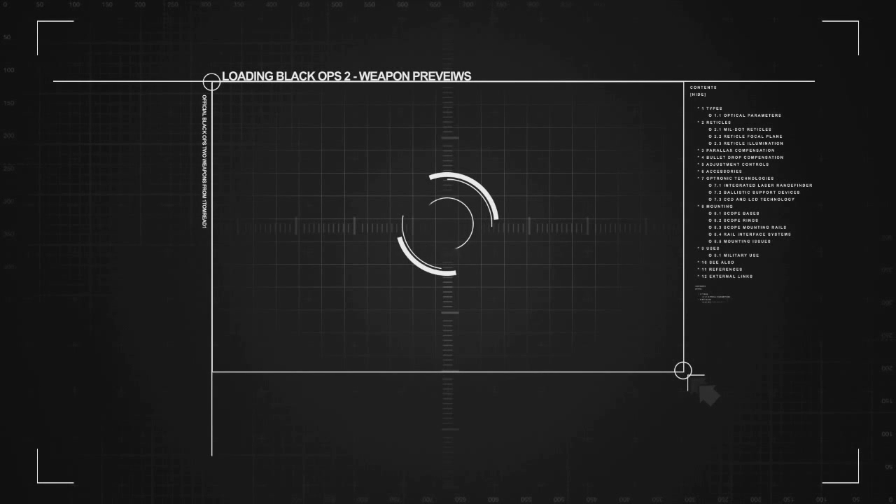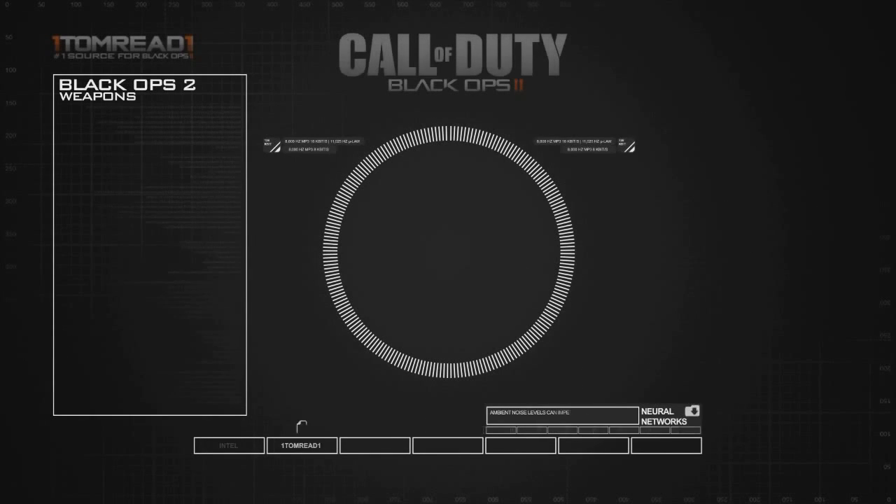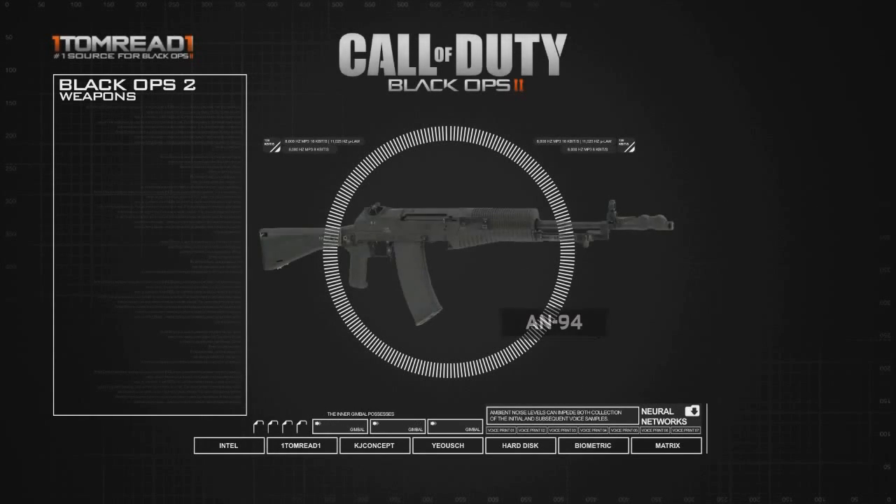Hey, what's going on guys, it's Tom here back today with another video. Back with the series that I started the other day — the other day I covered the XM8 as a Black Ops 2 weapon. Today I'm going to be covering another weapon: we're going to be looking at the AN-94.